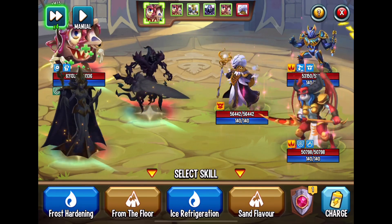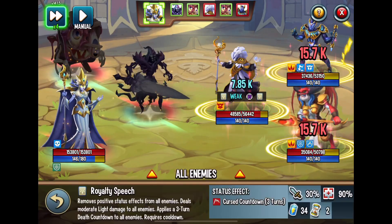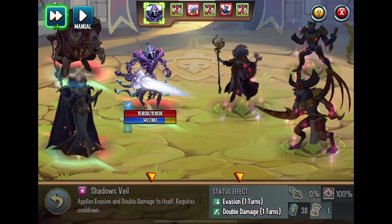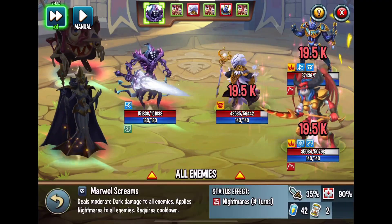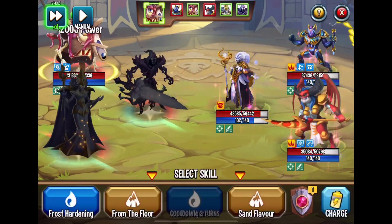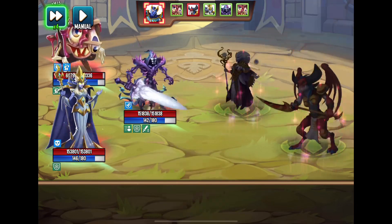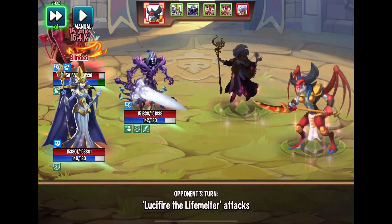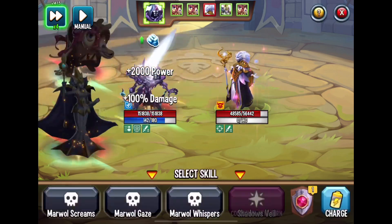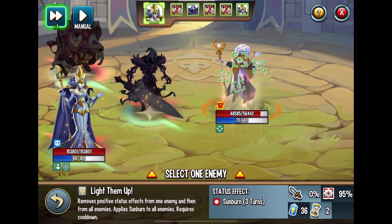We're going to test her out, and the way I'm going to do it this time is with a taunt monster and also an attacker, so I'm not just showing her attacking skills — I'm going to show off some of the other skills she has available. For Frosty, I'm not really going to do too much — I'm just going to let the mega-taunt happen, and then when it's Empress Lithian's turn, I'm going to see how she can contribute. We're going to remove all the negative stuff, apply evasion, and Frosty's just going to keep doing his thing.